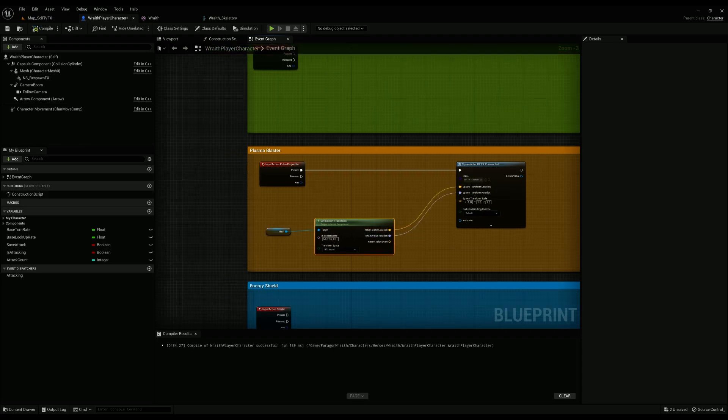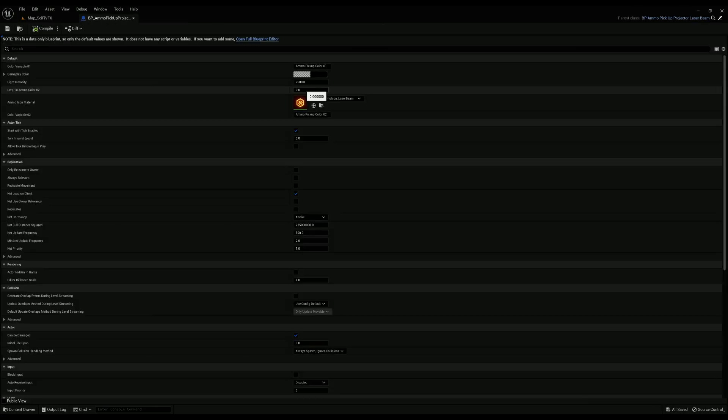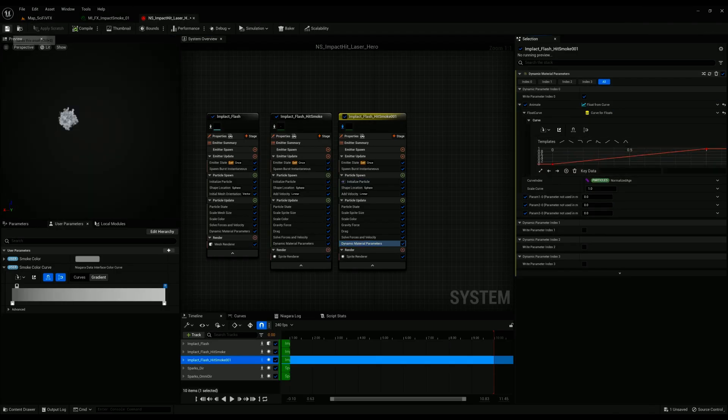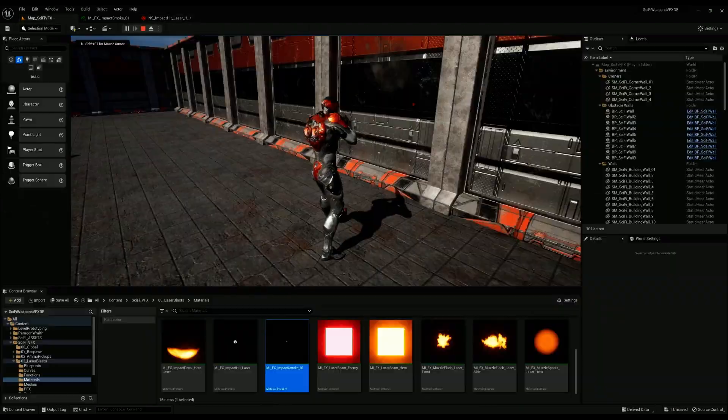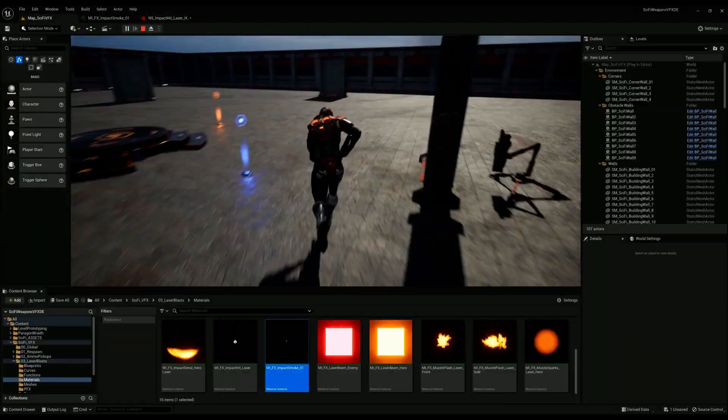We'll also use blueprints to craft all the functionality for our effects. We'll dive into the character blueprint, blueprint actors for effects animation and functionality, and use child blueprints for controlling iterations of our effects with custom properties that we can manipulate. Finally, we will compose our effects in our Niagara systems and create satisfying timing and visual communication for gameplay.